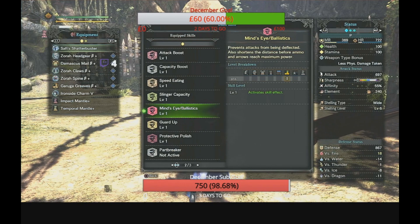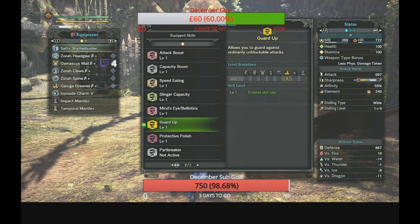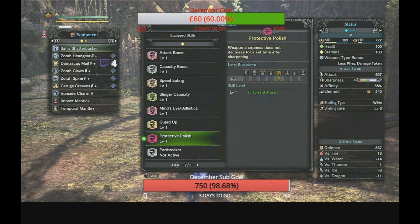When you get to that lower chunk of sharpness with gun lance and lance fights, you don't want to be bouncing off and getting carted. Guard Up allows you to guard against ordinarily unblockable attacks — it makes you block almost anything, and while there are still some unblockable attacks that will hit you, this will help 95% of the time throughout the game. Protective Polish means weapon sharpness does not decrease for about 60 seconds — you won't lose any sharpness whatsoever, so you can do constant DPS.